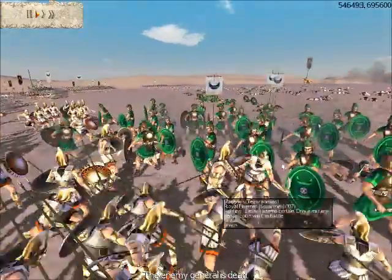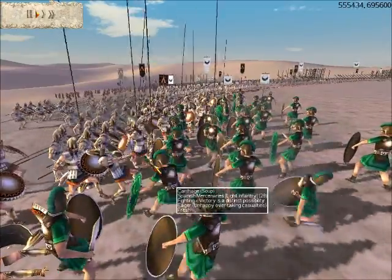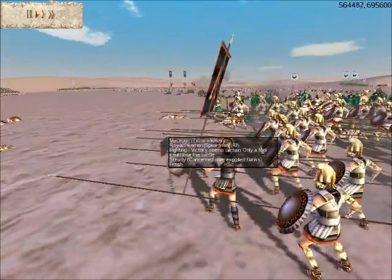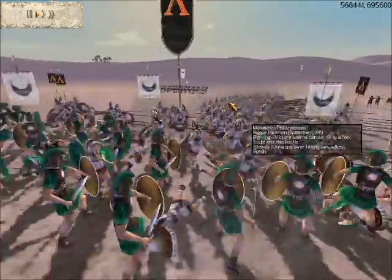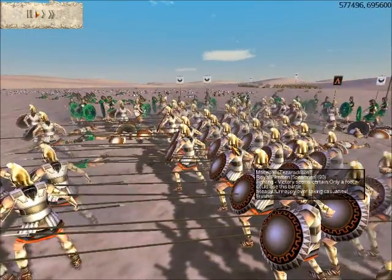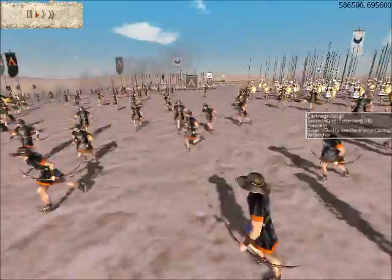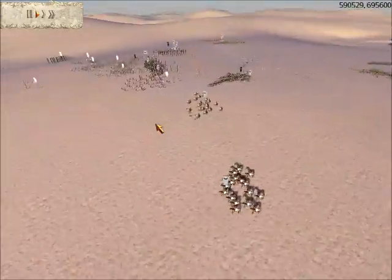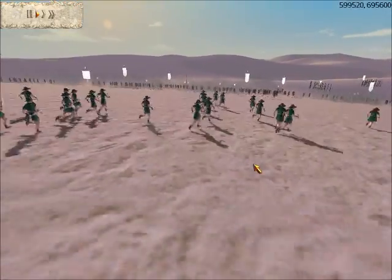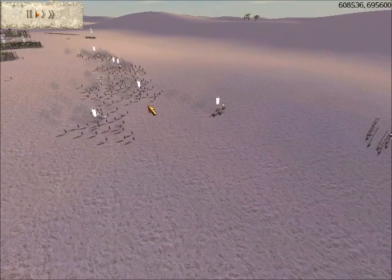There goes his general. His men are in a sword fight with my Spanish Mercenaries — and trust me, you do not want to get into a sword fight when you're phalanx troops, who are meant to fight in a phalanx and not in close quarters. I'm already on his flank, and my Spanish Mercenaries are killing off a whole bunch of his Royal Pikemen. He's already lost a lot of guys. All he has left are his archers. His men are going to route, but they'll stop and continue to shoot my men eventually.